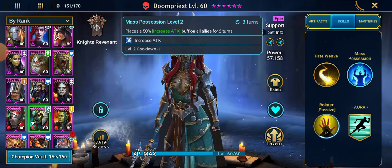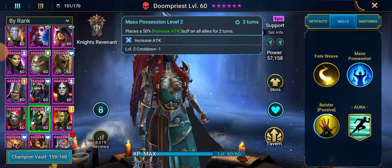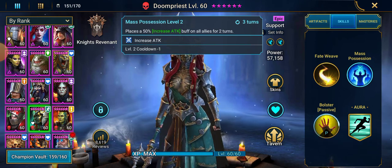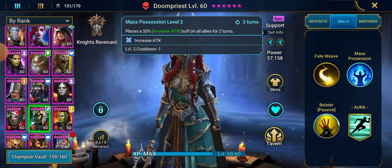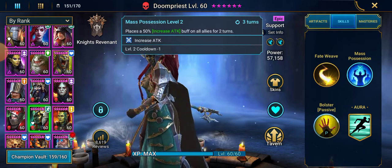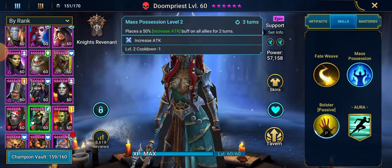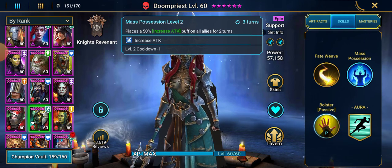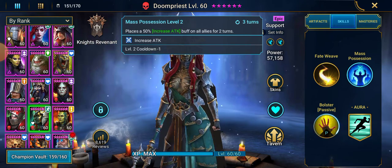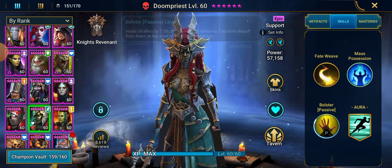Mass Possession is a 50% increased attack buff on all allies for two turns — three turns with a two-turn cooldown. Especially in an old school Clan Boss team, that increased attack buff allows more damage. In Arena, it's more damage. In Dungeons, Faction Wars, Doom Tower teams — it's all accessing more damage. So it's a very good, very useful A2.